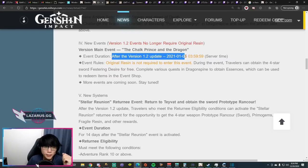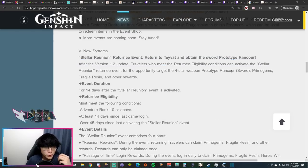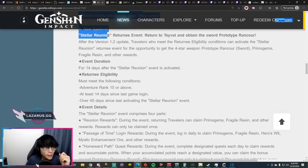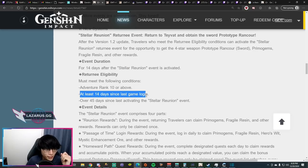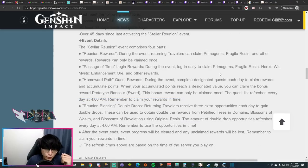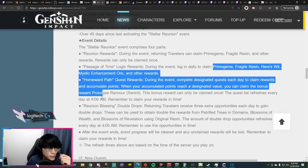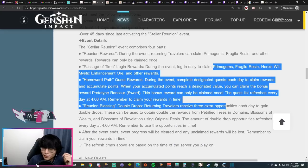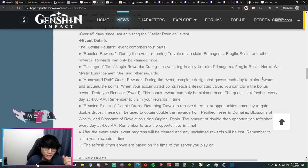The Chalk Prince and the Dragon event will be live after the 1.2 update and runs until January 5th 4am server time. There will also be a comeback mechanic where returning players can get a 4-star Prototype Rancor sword, primogems, fragile resin, and other rewards. To be eligible you must be Adventure Rank 10 or above, not logged in for 14 consecutive days, and it must have been over 45 days since your last comeback. Please do not avoid logging in just to trigger this — it's not worth it; you'll get more from logging in consecutively every day.